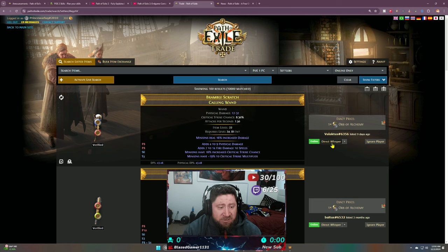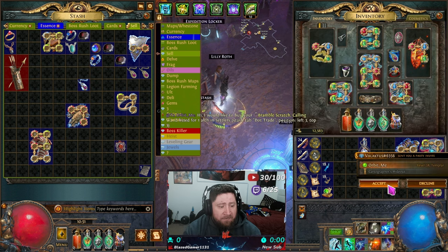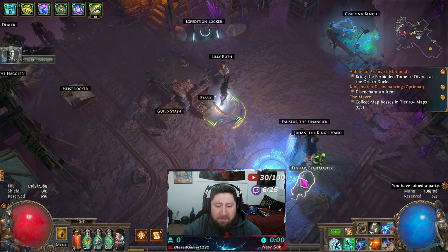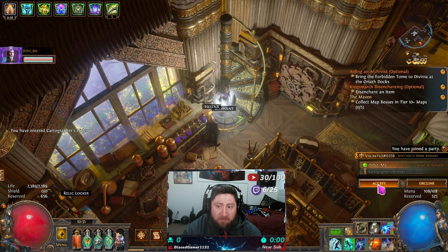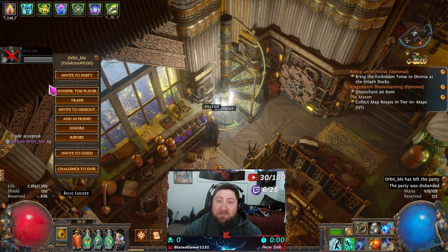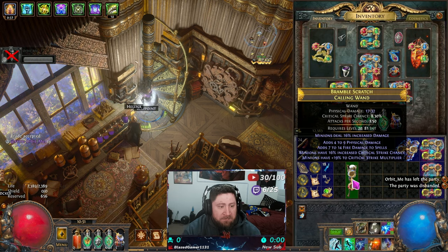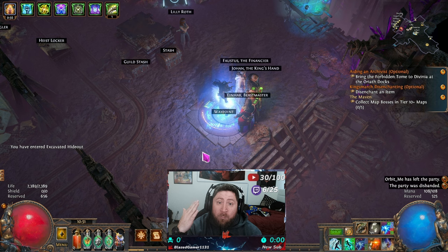You have this direct whisper button — you click it and it sends a message to the seller. Back in the game it'll say: 'Hi, I would like to buy your Bramble Scratch Calling Wand listed for one Alchemy.' He sends a party invite, I go to my currency tab, join his party, and he sends a trade request. He puts the item in, I put the Orb of Alchemy in, and we accept. Boom — trade complete. You can always click a player's name and hit trade when you're in a party.